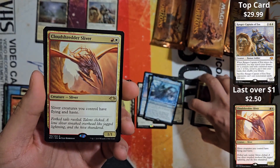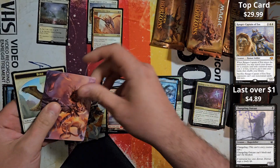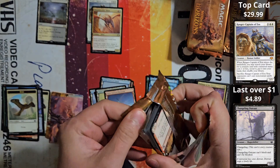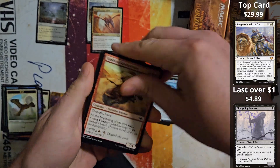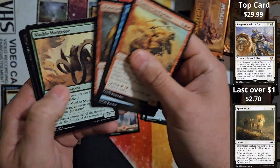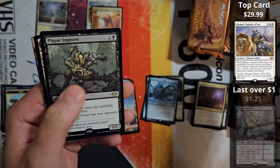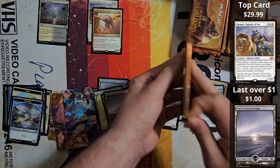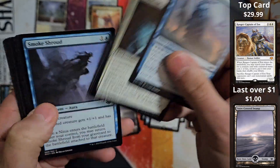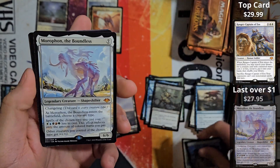Cloud Shredder Sliver. I believe the top sliver in this is the First Sliver — I think that's the top one, though I'm not 100% sure. Ephemera — there's one of our top commons that comes in over a buck. Plague Engineer, gonna follow the land. There are only two sides to this. We're through the mini stack — Crypt Rats, land, Warp, Generous Gift, and more.